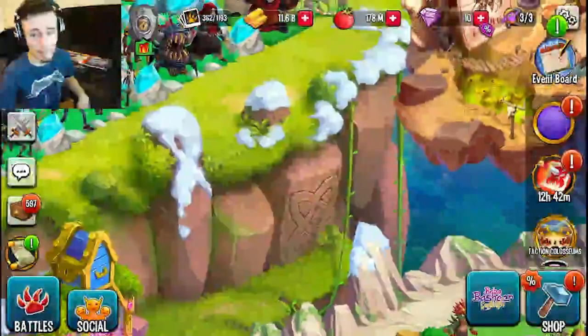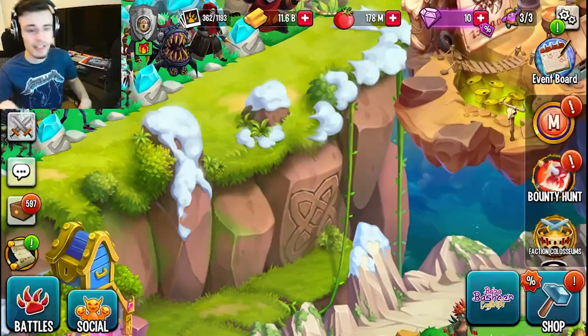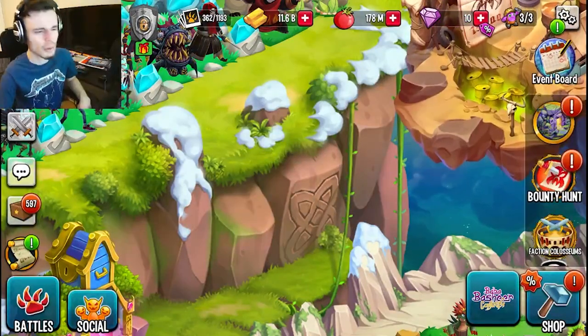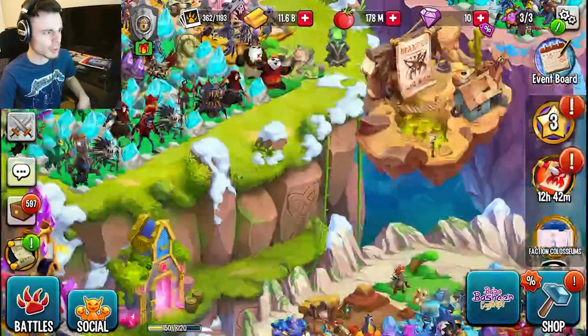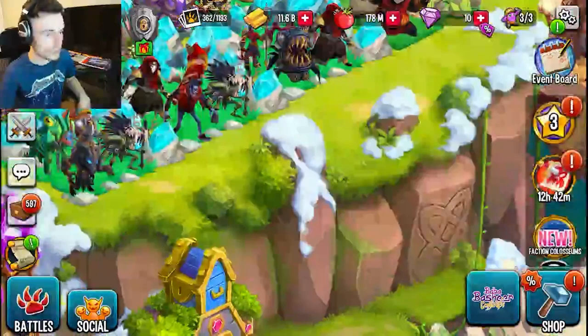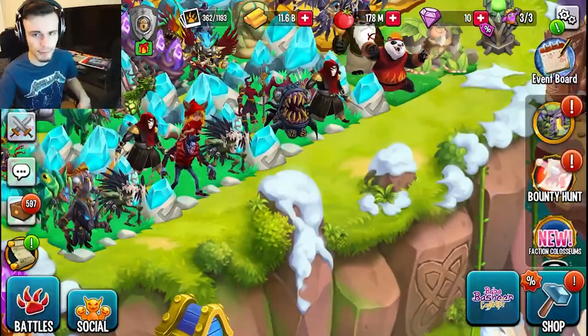Now moving on to my personal favorite ways — the first one is Monster Wood. It will be right here on mobile, but on PC you actually cannot do this, so make sure to download it on mobile since there are no ads on PC at all. Download it on your phone and you can watch ads to get quite a few maze coins per ad, and you can watch a bunch of different ads every few hours.